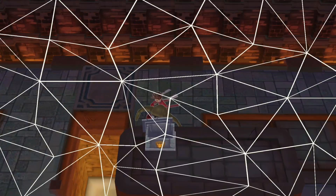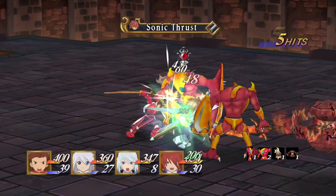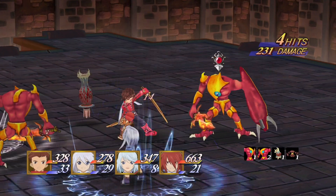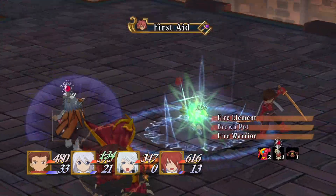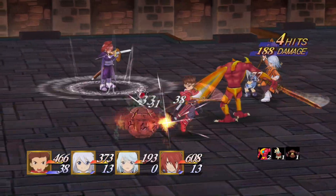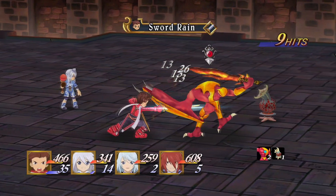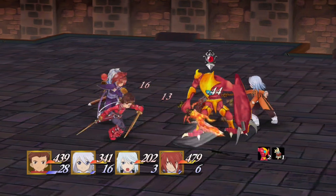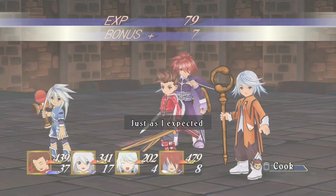There's gonna be a boss past this teleporter — I really feel like there's going to be. I would really appreciate if the game would give me this stupid memory gem so I could save before the potential boss. There is no other Tales game I've played that has this memory gem nonsense.